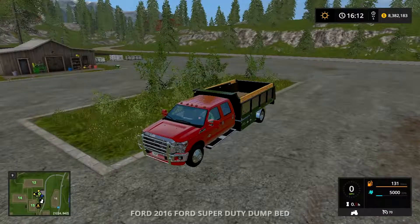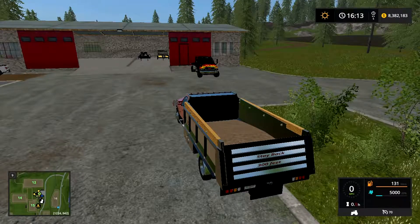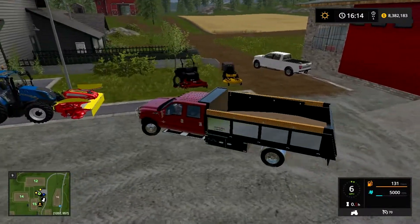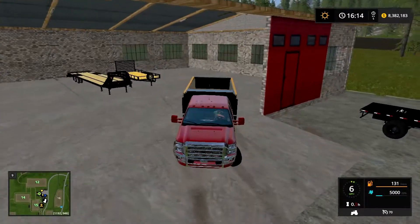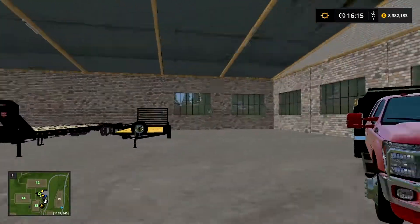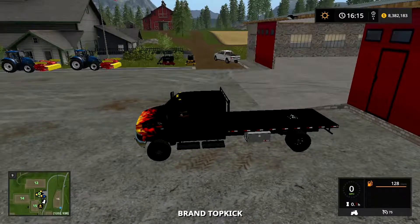Next I'm going to load up our dump truck. As I said, I can use it for wood chips — I actually have wood chips in it right now. I'm going to put this more on the trailer side. It's a rather loud engine, so I'll just get this in quickly. That'll do good right there so we can easily pull it in and out without a problem.